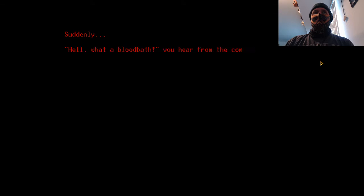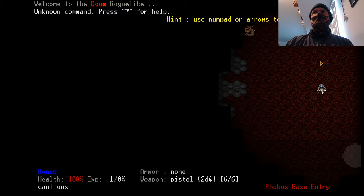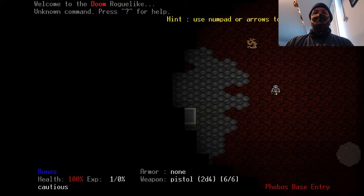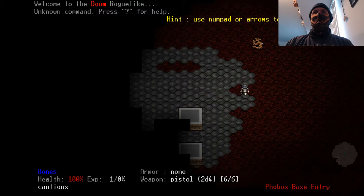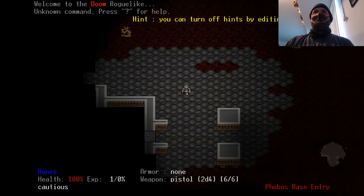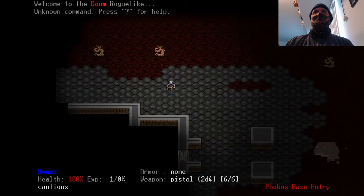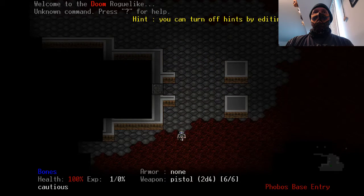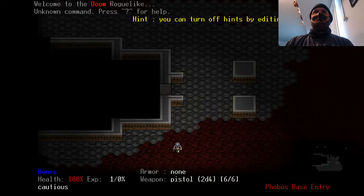I'm gonna let you guys read through all this intro. So this is my gun. You will notice no green armor. How come no green armor? By the way, I'm just tapping the arrow key to move here. I could probably hold it down and move a ton, but because there's a little strategy in this game, we're gonna try to not do that.